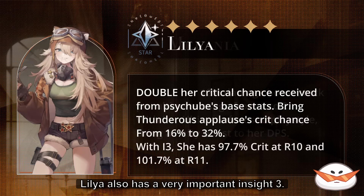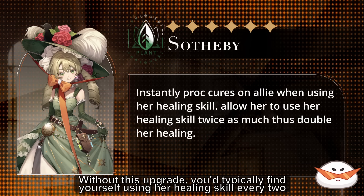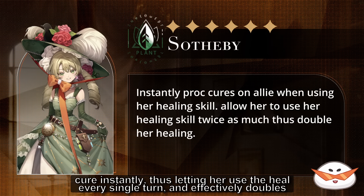Lylia also has a very important Insight 3, because only with Insight 3, Resonate 10, and a fully ascended Dangerous Applaud can she reach close to 100% critical chance. Sultipi's Insight 3 upgrade plays a vital role in keeping up in the late game. Without this upgrade, you'd typically find yourself using her heal skill every 2 turns. However, with Insight 3, Sultipi gains the ability to activate 1 stack of the existing heal instantly, letting her use heal every single turn and effectively doubling her healing output when needed.